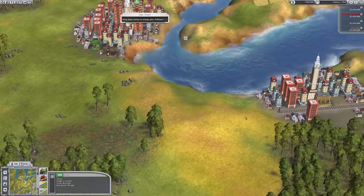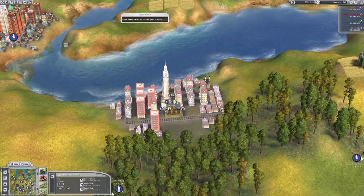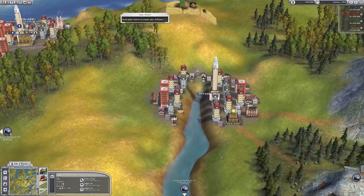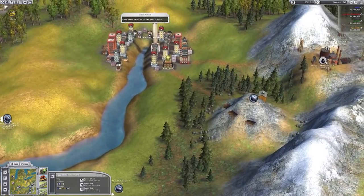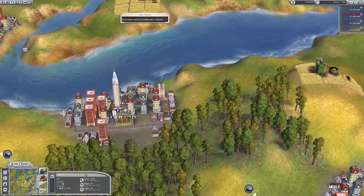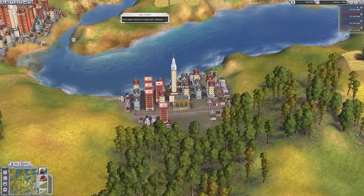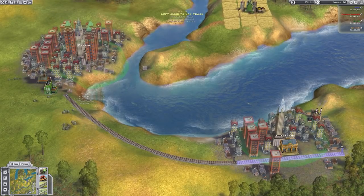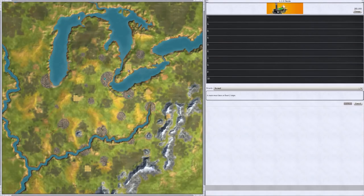Back to our starting location - industry-wise we have a power plant. Clicking on it, the closest source is oil, and oil is over through Pittsburgh. It also demands coal. Let's go ahead and unpause. I'm going to do a track over to Detroit and then set that up.